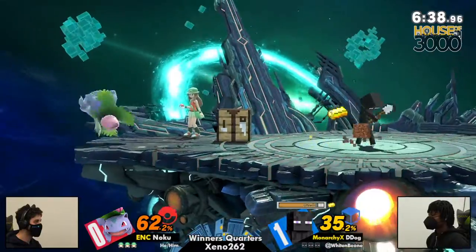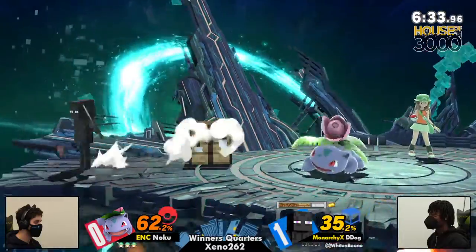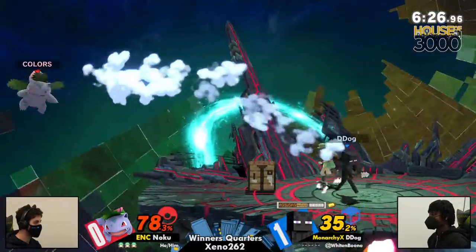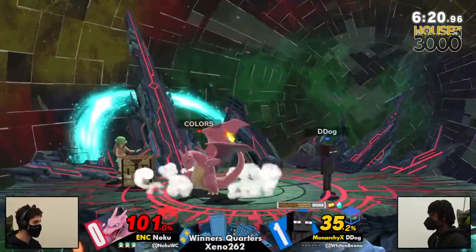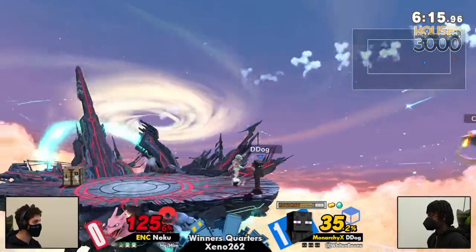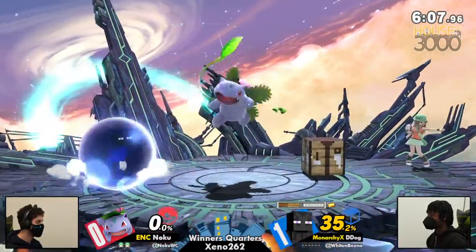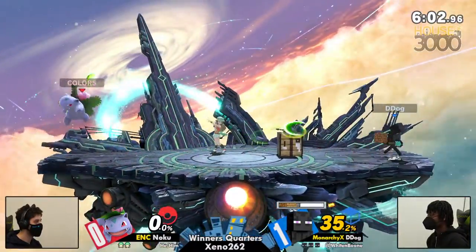Even stuff being said over social media — Ivysaur's forward air just wipes out all the dirt blocks, and razor leaf has a hitbox that hits Steve and goes through the blocks, making the mine cart harder to use. D-Dog getting a stock off there with the TNT ledge trap — el classico.